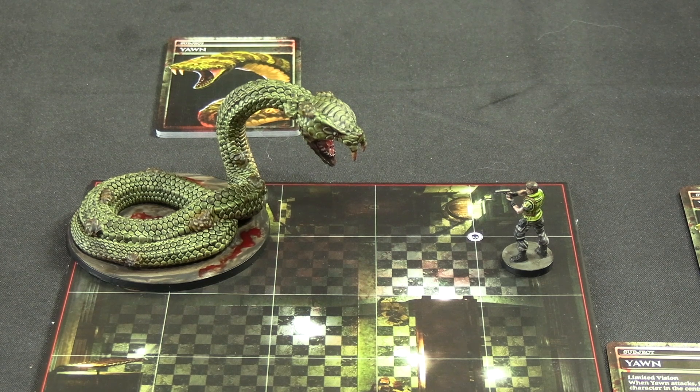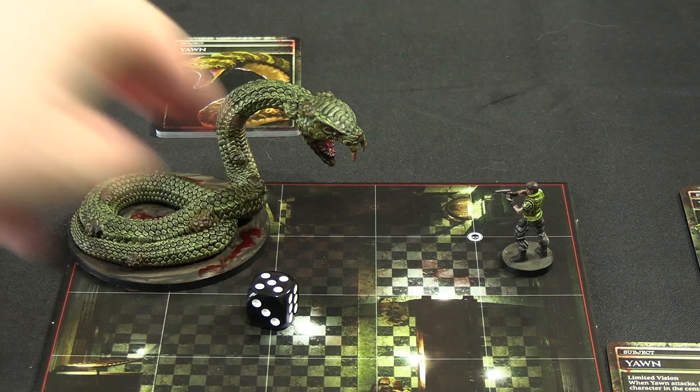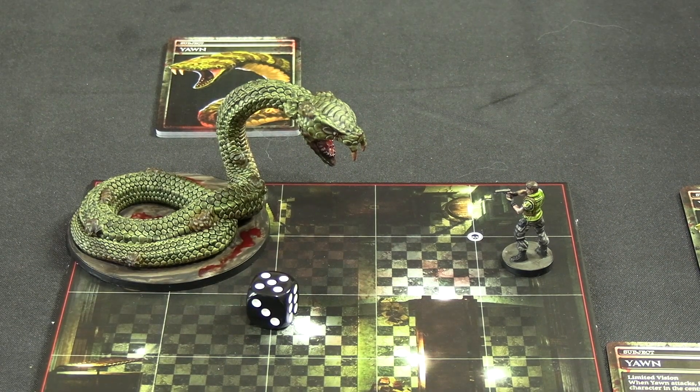Driving off Yawn - here's how we actually win. Each Yawn behavior card has a threshold value in the bottom right corner. If a card is drawn with a threshold value equal to or higher than his remaining health - so it gets easier as we damage him - after resolving the card, remove it from the deck, then roll the d6. If the result is equal to or greater than the number of remaining cards in the behavior deck and draw and discard piles combined, or if you roll a natural one, Yawn is driven off. So if we've removed one card, there are five left, meaning we'd need to roll a five, six, or one - roughly a 50/50 chance.